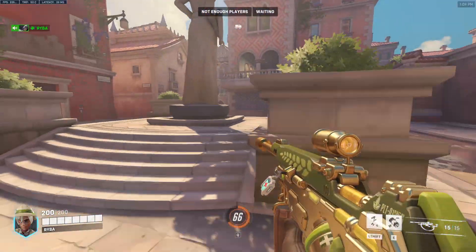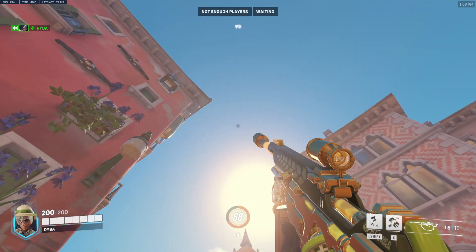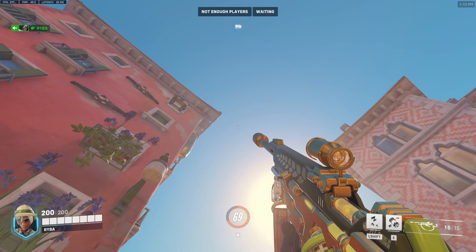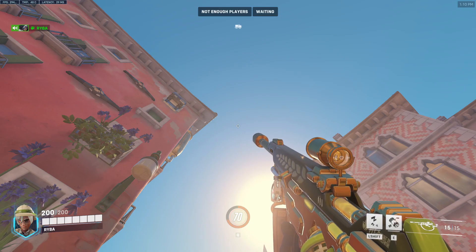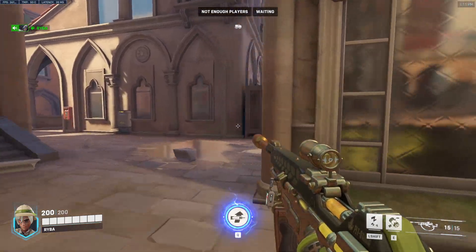For the defender's point of view, go to the statue and position yourself in the middle of this bush. Aim for the outer edge of the sun, and also make sure your crosshair is in line with the second pillar — make sure you can see the spire just to the right of your crosshair at the bottom. Remember to put your crosshair on the edge of the sun and that will land nicely on the left side of the spawn doors as they're walking out.